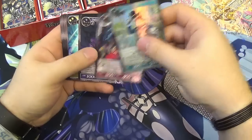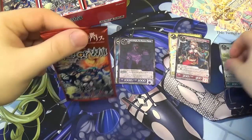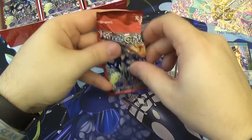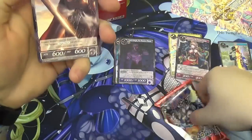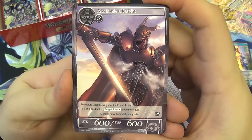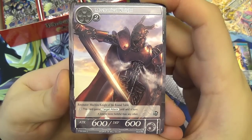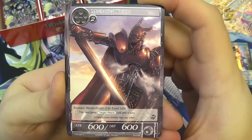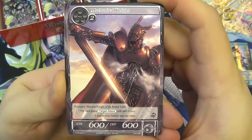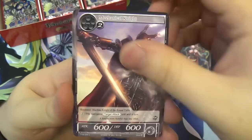SRs and Rs go in a separate pile, and foils can go there as well because they're pretty. Our next pack — first up, Mechanical Knight. Two colorless to play, 600/600. He's a Knight of the Round Table, pay one: this card gets target attack until end of turn. And he's a Machine, which is important for Machina decks. You can also use Percival to get him up.